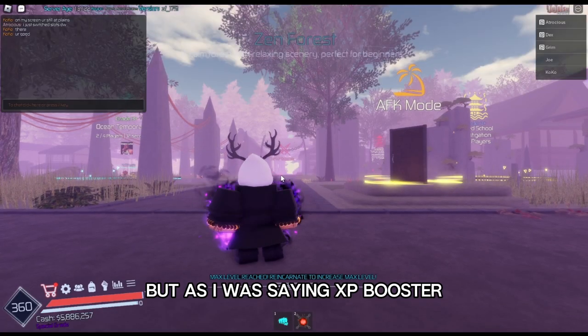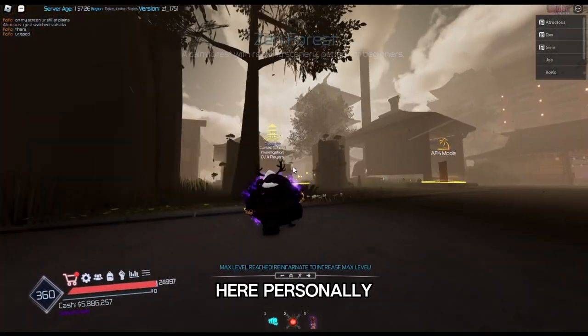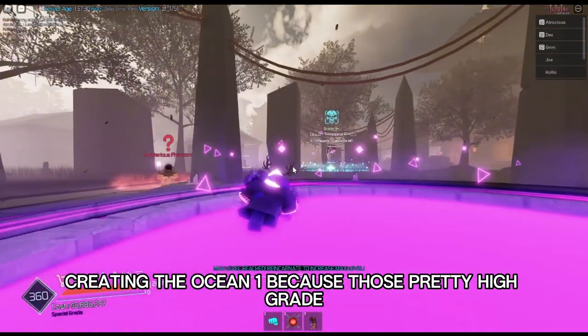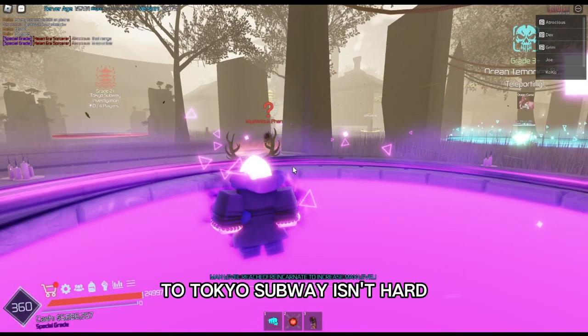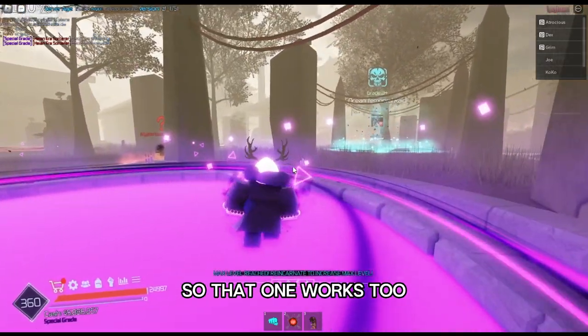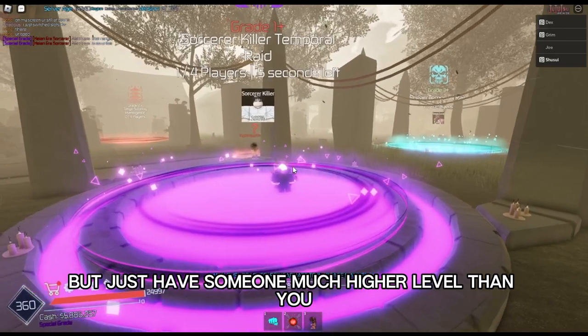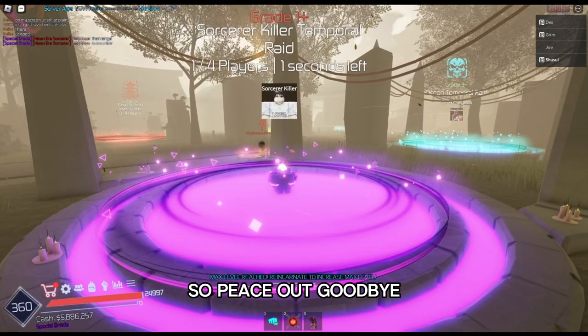As I was saying, use an XP booster and find someone high level to carry you through the raids here. Personally, just go into Cursed School. Don't try doing something like Toji or even the Ocean one because those are pretty high level. Grade 2 Tokyo Subway isn't too hard, so that one works too. You can try the Ocean one if you're feeling lucky. Just have someone much higher than you. I hope this helps, so yeah, peace out. Goodbye.